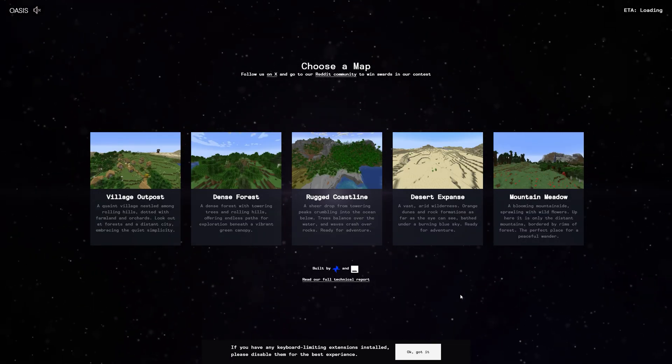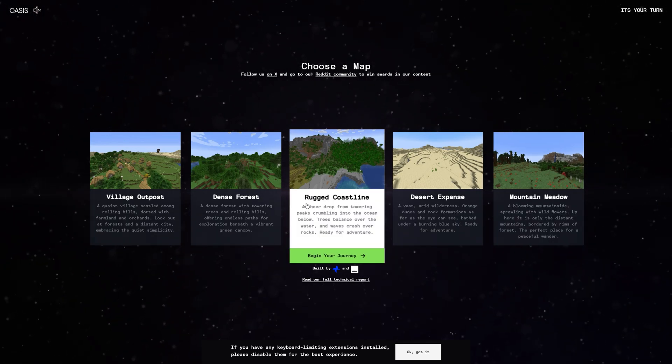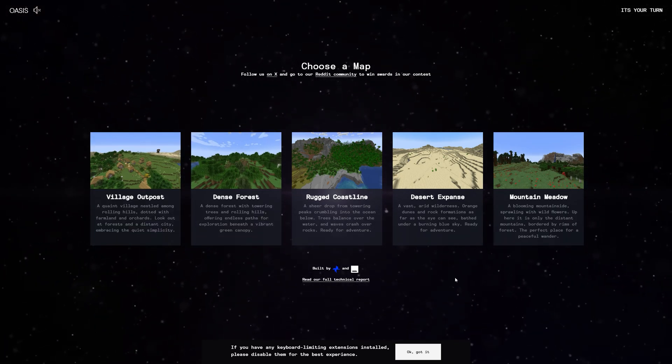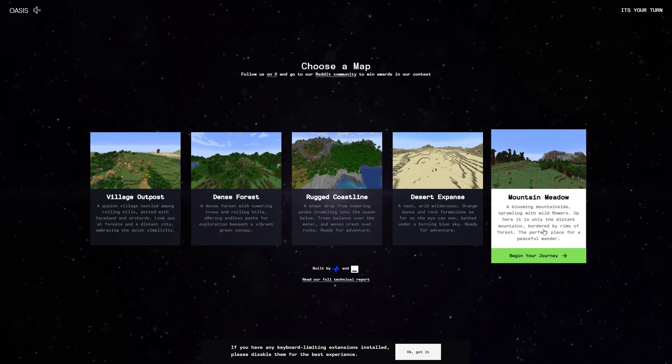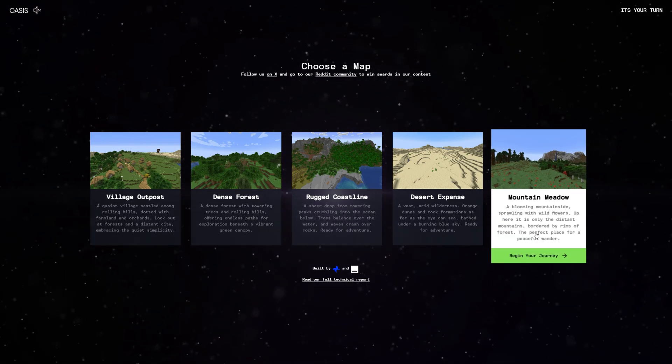First off, we get to choose from a map. There's a ton of options: Mountain Meadow, Desert Expanse, Rugged Coastline, Dense Forest, and Village Outpost — a bunch of pretty cool options. Let's go ahead and select Mountain Meadow. This should be pretty interesting.